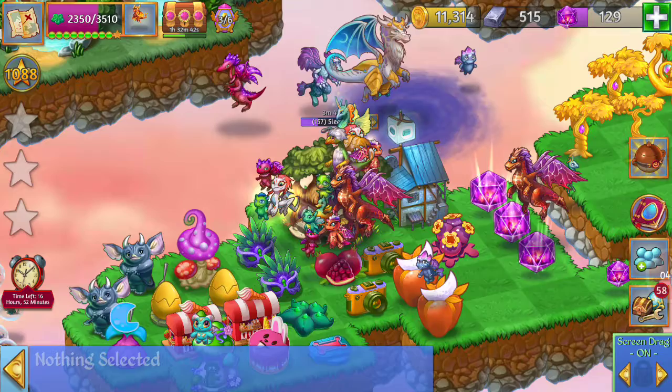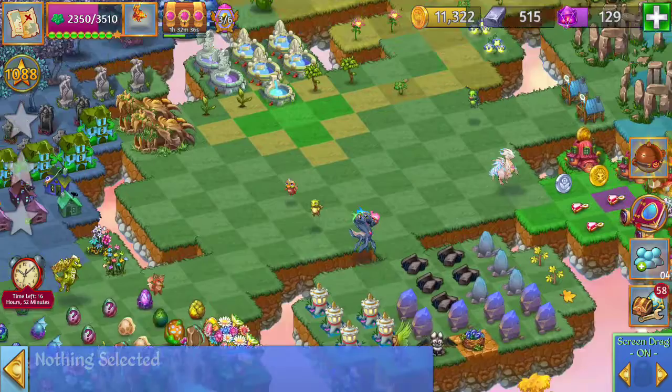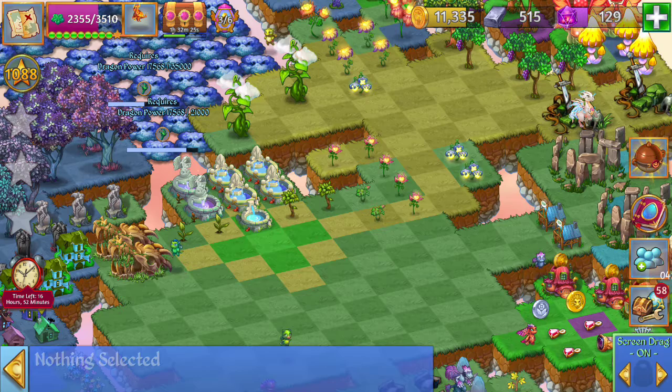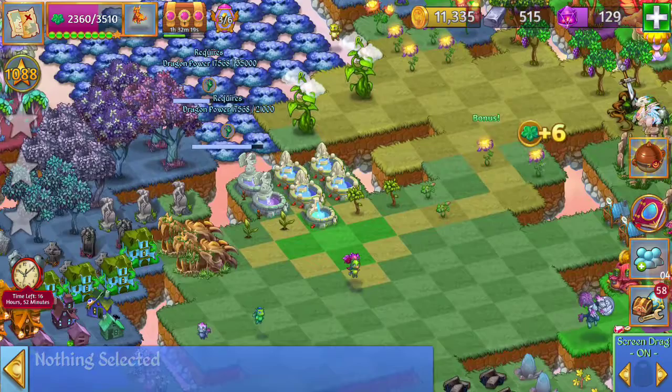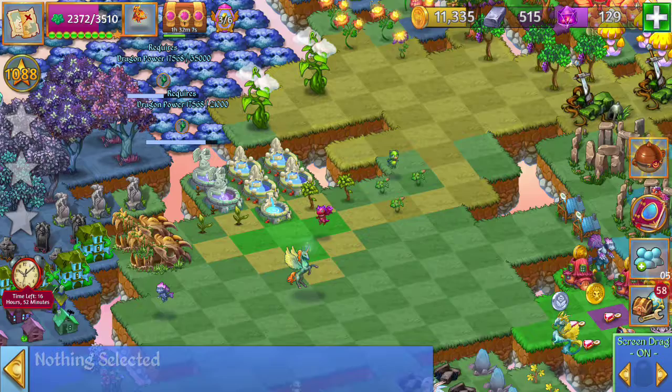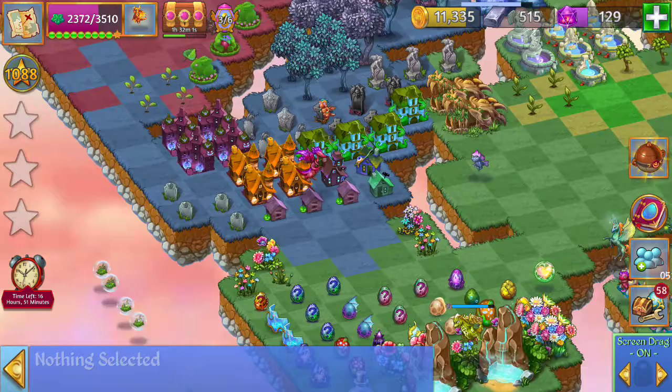So those are all the merges that we can do. I'm super excited about how that went. I really love the super eggs — I think they're just so much fun, and it's a great source of getting some dragon power. My dragon power now is seventeen thousand five hundred and sixty-eight, and I can unlock the next piece of land at twenty-one thousand. So I have a little ways to go before I can do that. But you better believe I will make a video when that happens.